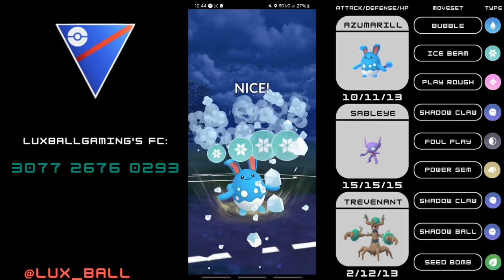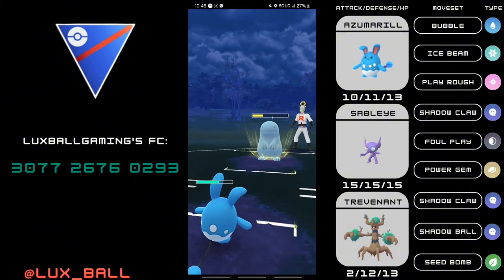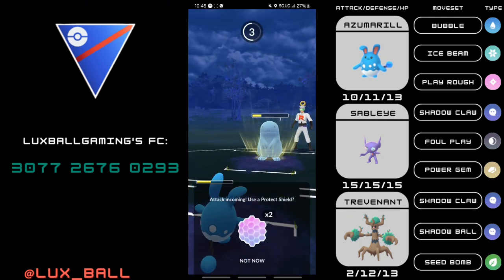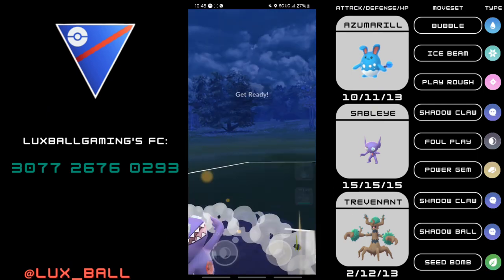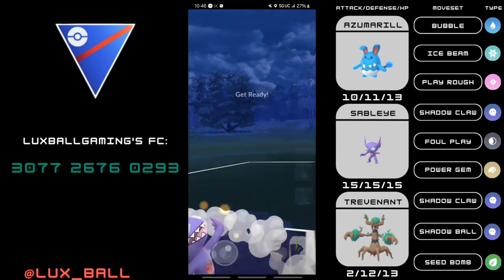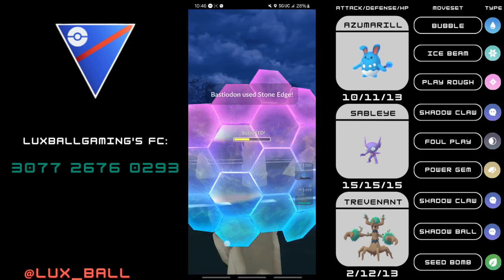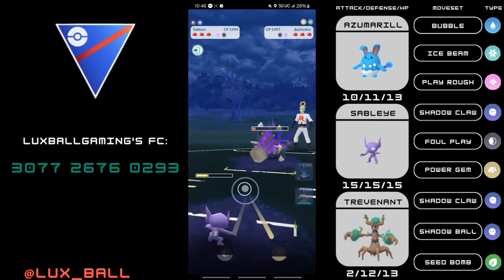Azumarill into Quagsire. Quagsire has been recommended on PvPoke to run Aqua Tail, but people still choose to run Mud Bomb, which makes sense as the Lanturn matchup would become pretty painful. We tank two Mud Bombs and I go for Ice Beam on the Quagsire — two Ice Beams basically knock it out, so I'm able to get a shield. I look to switch out as I absorb energy on Azumarill. They send in a Bastiodon, which is definitely in favor of Bastiodon just considering the heavy stat product advantage. The Smackdowns and Stone Edge might knock out our Sableye. I commit a shield as our team is getting low on HP, and we shield the Stone Edge. I go for the next Foul Play and should be able to get the farm down after it lands.